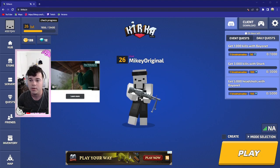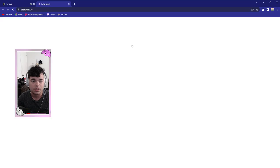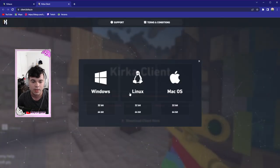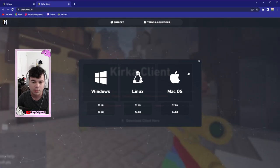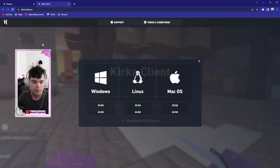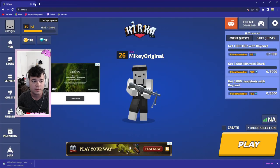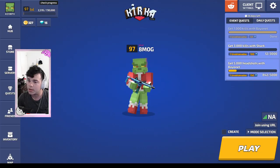As you can see, we are on kirkka.io. What you're going to want to do is download the client. So click client download. You're going to want to download the client here, and then you're going to want to choose Windows, Linux, or a Mac operating system, whatever one you're using. I am using the 64-bit and it is downloaded. So I'm going to exit out of that because I already have it, and then we are going to move on to kirkka.io.